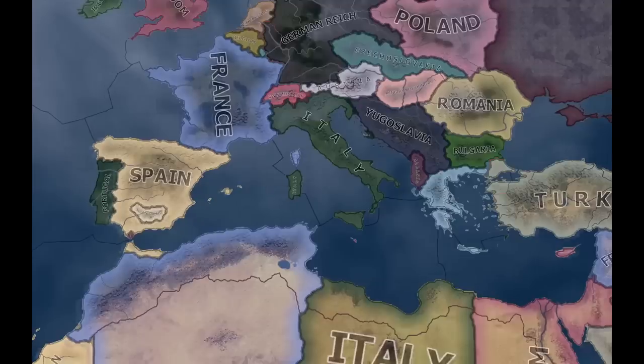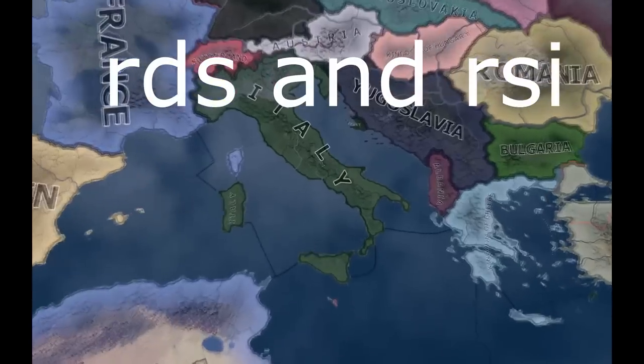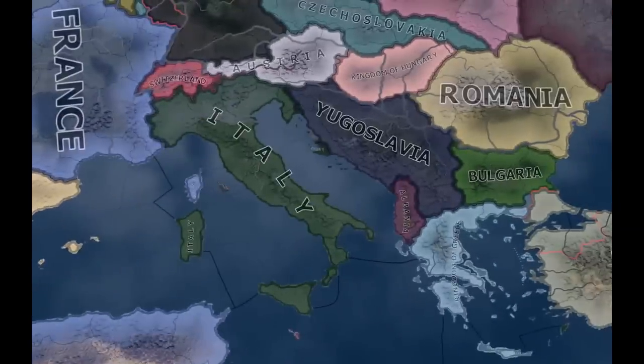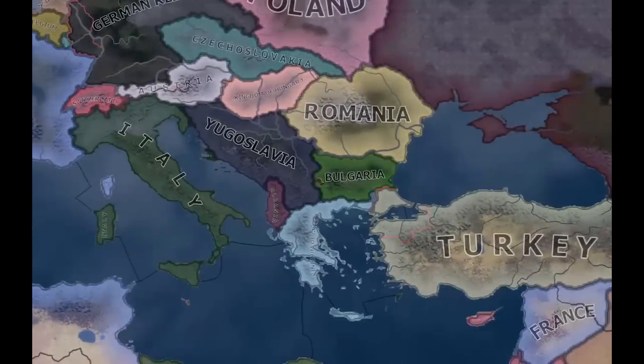Moving on from Spain. While digging through the game files, I also found two more tags: RDS and RSI, which have to do with Italy splitting up into two countries. However, those are not actual tags — they're just special attributes, so they're not real tags.